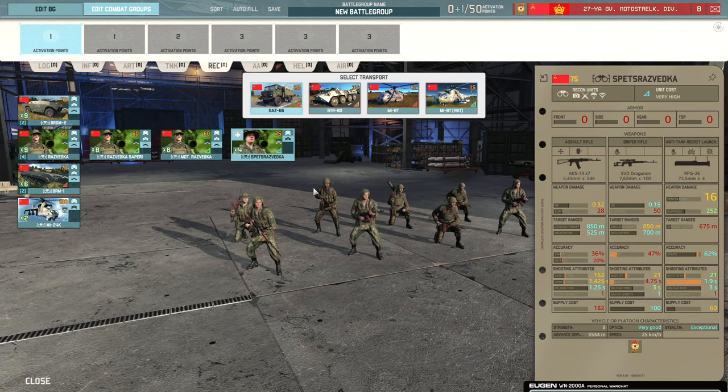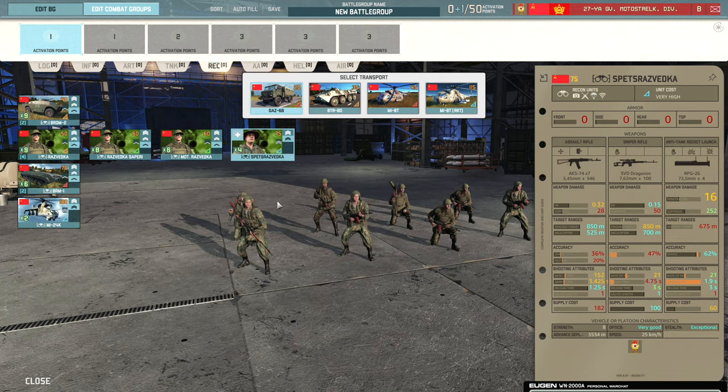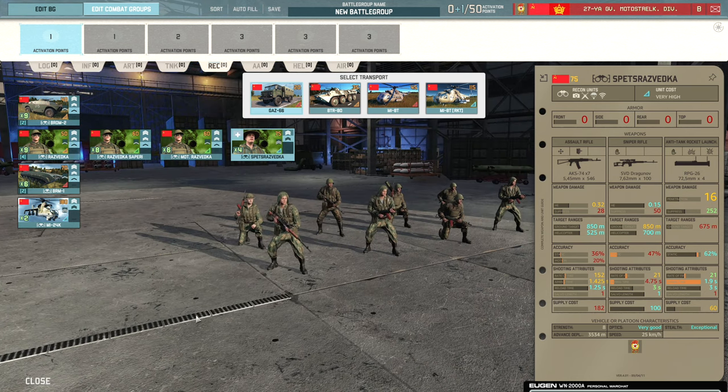An exceptional optics infantry squad with exceptional stealth is a really nice combination. If they end up in combat against enemy infantry they're going to do okay, and if an enemy vehicle drives past they'll ambush it with an RPG-26. A decent squad for sure, though quite expensive.